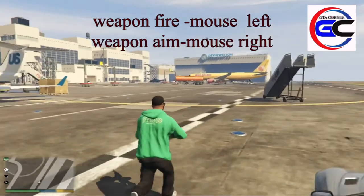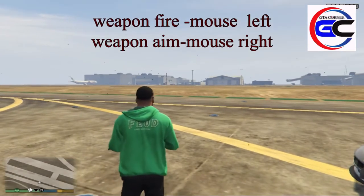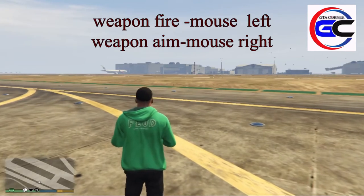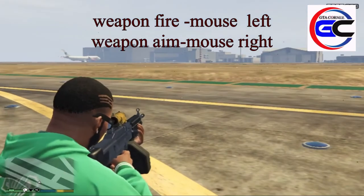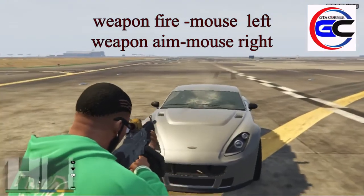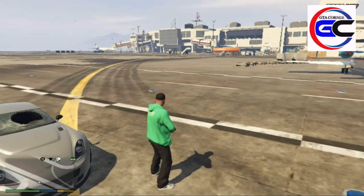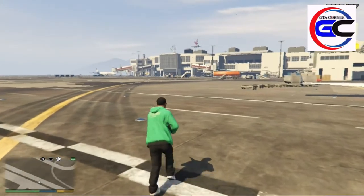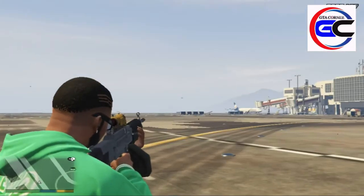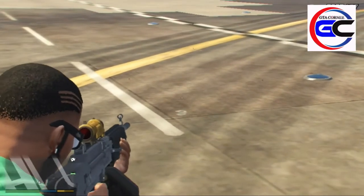Fire weapon — we are going to show the video. We have the mouse right button on the right. We will see this video on the right button. Left button — if you want to use the video, click the right button.